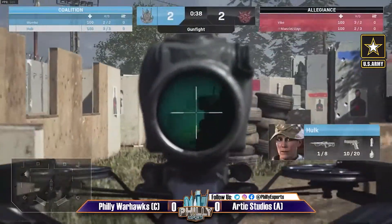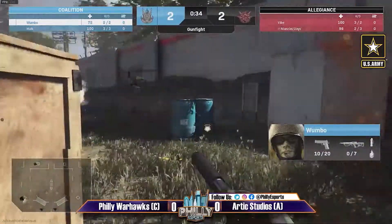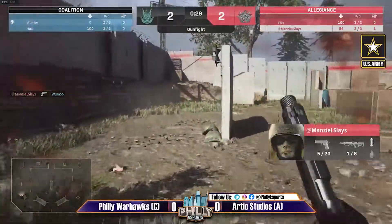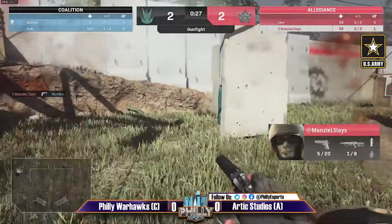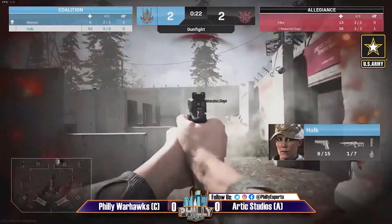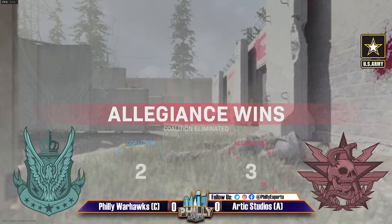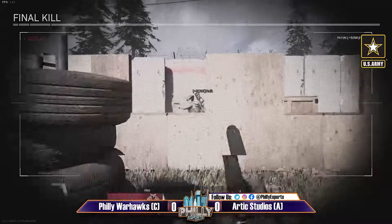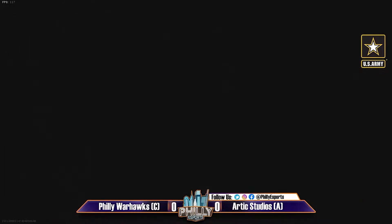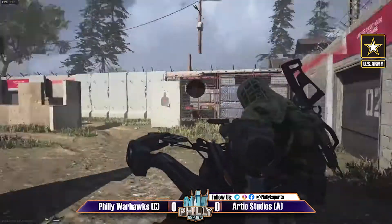Now it's the Warhawks' kryptonite — the crossbow. Down goes Wombo, Manzel looking to push. Hulk taking shots but moving forward anyway — does get taken out and the lead for Arctic Studios here on Speedball. It's not something you see too often against the Warhawks on this map, but they are down three-two.